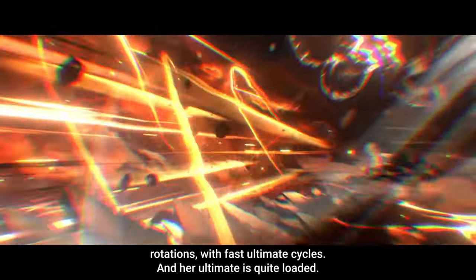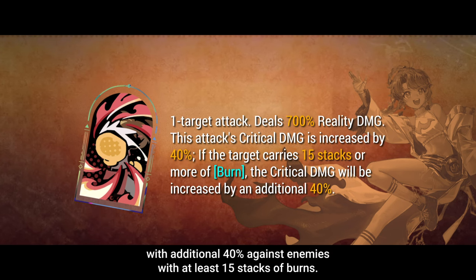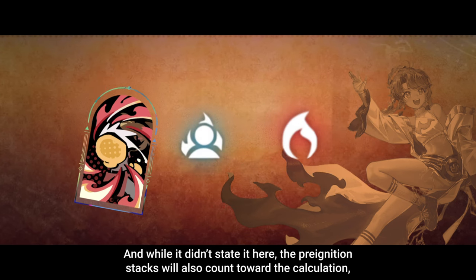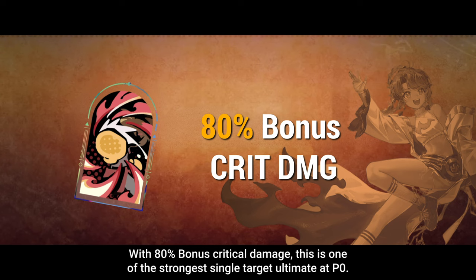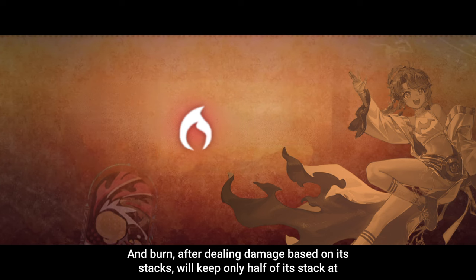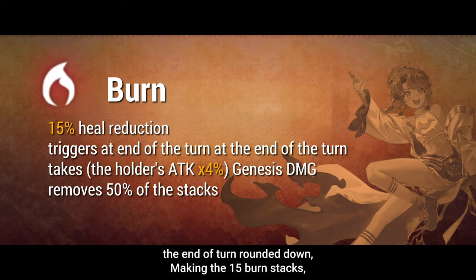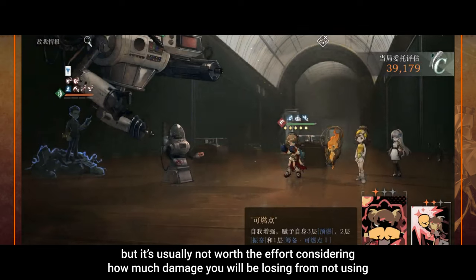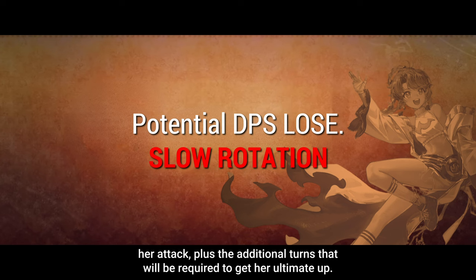Her ultimate is quite loaded. Spadodia's ultimate has a base of 700% multiplier plus 40% crit damage bonus, with an additional 40% against enemies with at least 15 stacks of burns. The pre-ignition stacks will also count towards the calculation despite the burn conversion happening after the attack. With 80% bonus critical damage, this is one of the strongest single target ultimates at P0. Unfortunately, part of its damage is locked behind 15 stacks of burns, and burning after dealing damage based on its stacks will keep only half of its stacks at the end of the turn rounded down, making the 15 burn stack fairly difficult to achieve by herself. You can try to stack her pre-ignition, but it's usually not worth the effort considering how much damage you lose from not using her attack, plus the additional turn required to get her ultimate up.